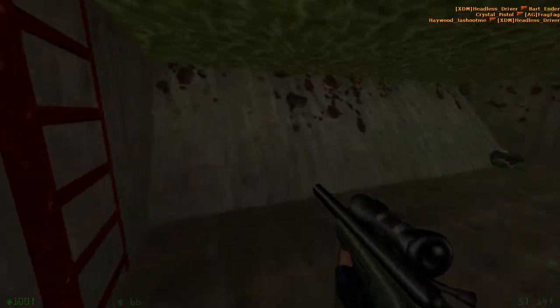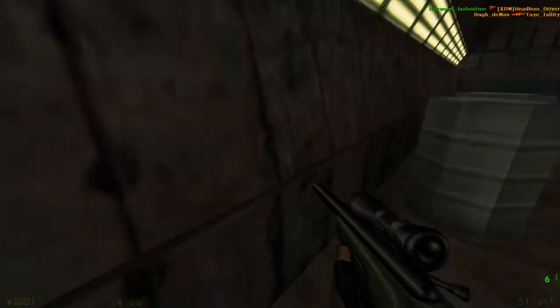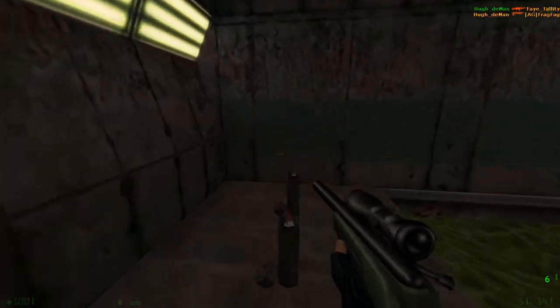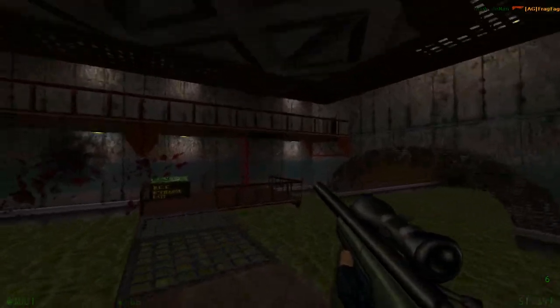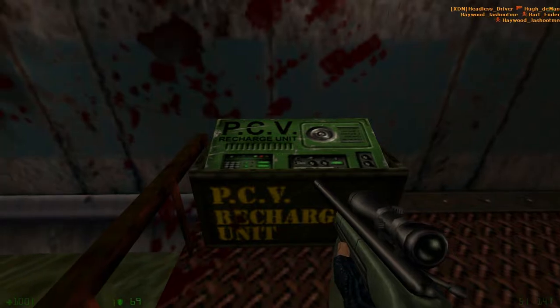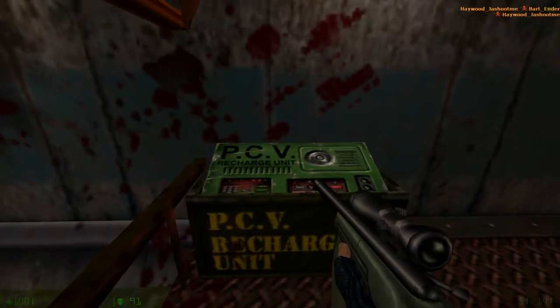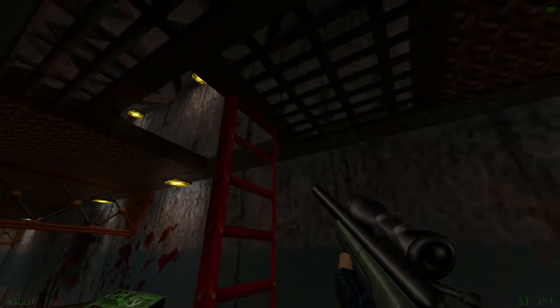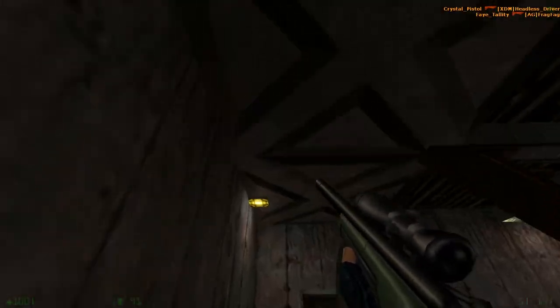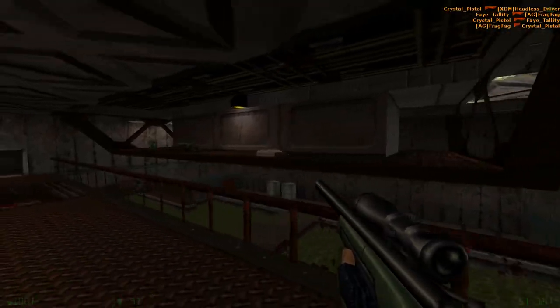Let's talk about this final little area. You've got these barrels which don't do much, but you've got Magnum ammo and some rocket launcher stuff. You also have one of the only instances of the PCV recharge unit in any of the official maps — this thing shows up once, in the actual single player only in the training mode, not even in the actual single player. Like, what was the point? There are a lot of weird things like that in the Opposing Force single player.